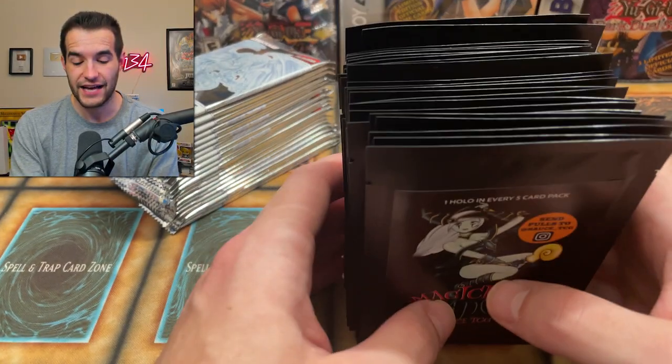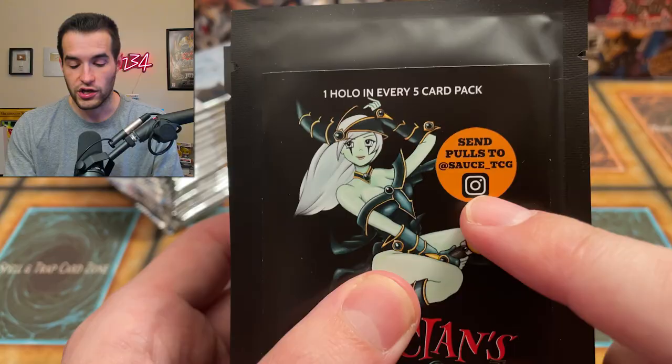He sent us 25 packs. He actually told me that these have already sold out before we even posted the video — they sold out. But if you guys want to see what he's going to make in the future, go check out his Instagram at Sauce underscore TCG. That's where he normally announces them, and then he usually sends me some, but he sent them a little later this time and they sold out. So let's see what we're going to pull.